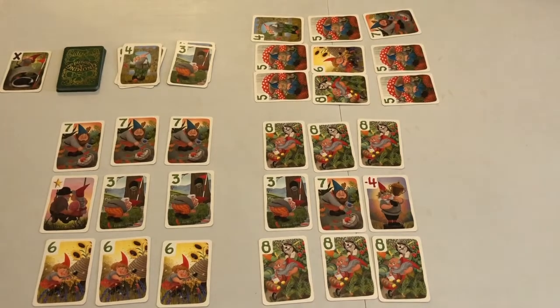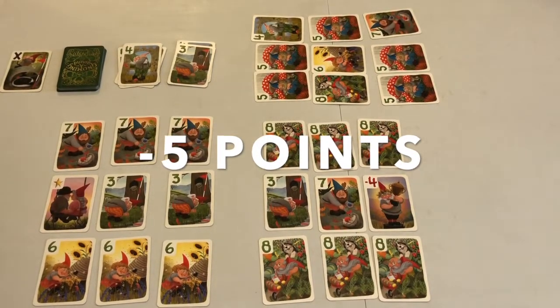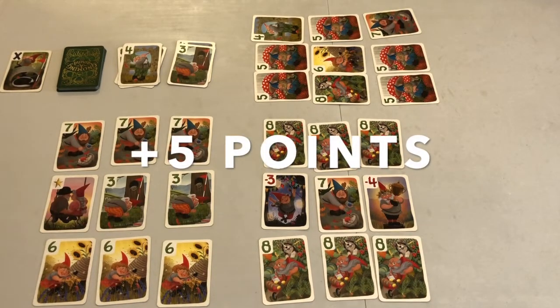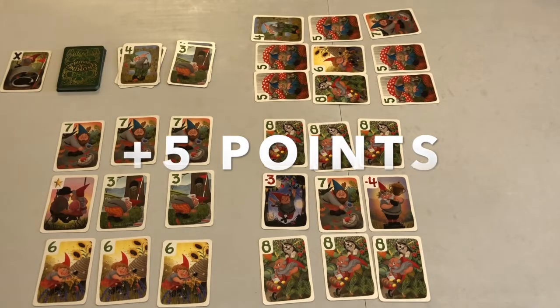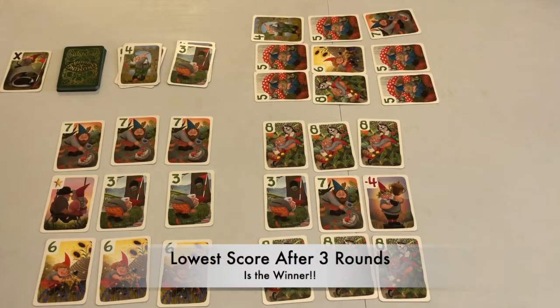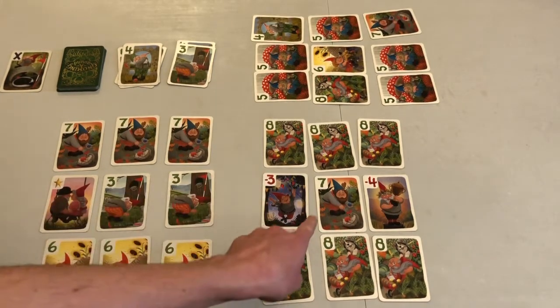If the player who went out first also has the lowest score, they are awarded a negative 5 point bonus. However, if they are tied or have a higher score than another player, they receive a positive 5 point punishment instead. When playing with those ages 9 and under, it's recommended that you omit the penalty. The player seated to the left of the previous dealer becomes the dealer for the next round. The player with the lowest score wins. If there is a tie, the player with the lowest score in the final round is the winner. If there is still a tie, share the victory.